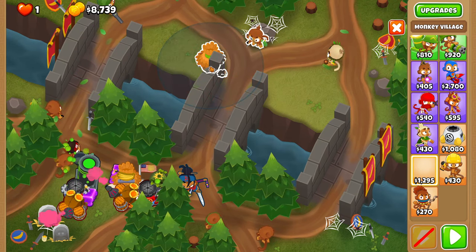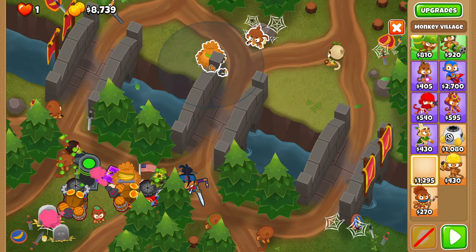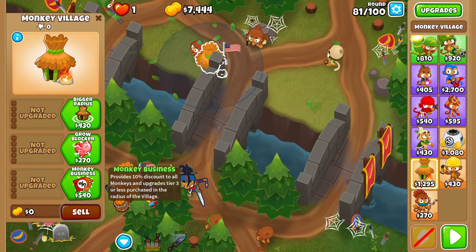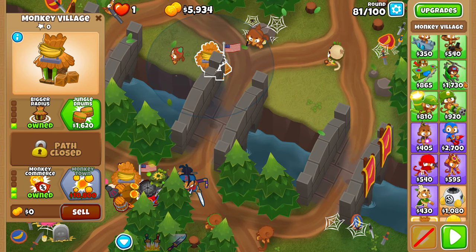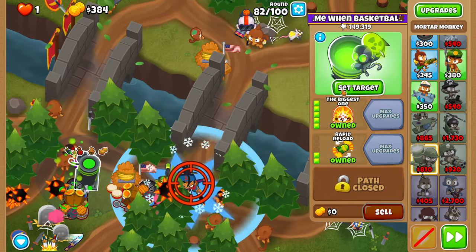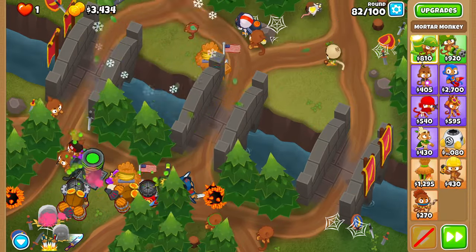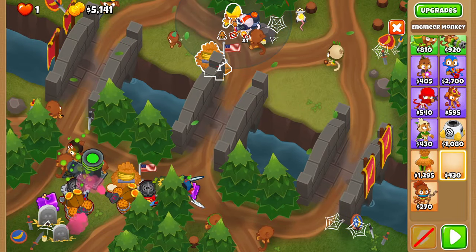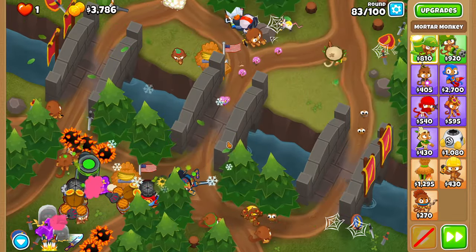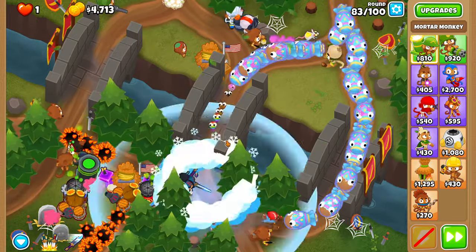For round 82, place a village right over here. You want it to be able to see into the water just a little bit, because we're going to want to fit both first strikes that we get later into its discount radius. Upgrade it to a 102 — we need that discount. Place a glue gunner right up here and upgrade it to a 023 moab glue and set it to strong. We won't be getting relentless for this run because it's not needed and not in the budget. Before 83, place an engineer right over here and upgrade it to a 030 cleansing foam, and set it right to the front of the even track. We'll get this guy to an overclock later, but we don't actually need to use the overclock until round 92.